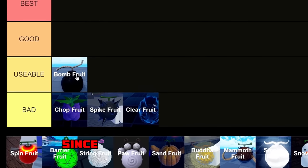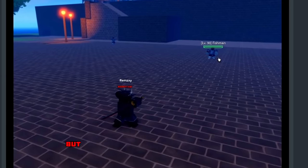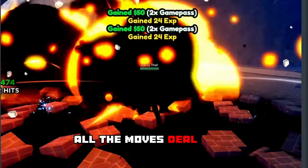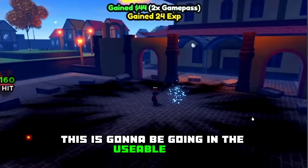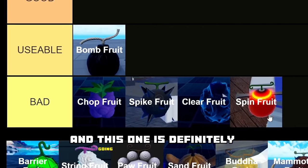Next we have the Bomb Fruit. I'm going to be ranking this one in the usable tier since it is actually usable. Even though Bomb is a common fruit, it has four different moves and to be honest all the moves deal very decent damage, so yes, this is going to be going in the usable tier.